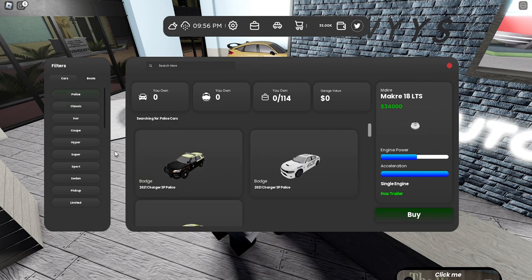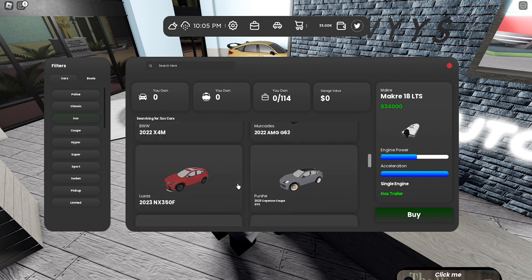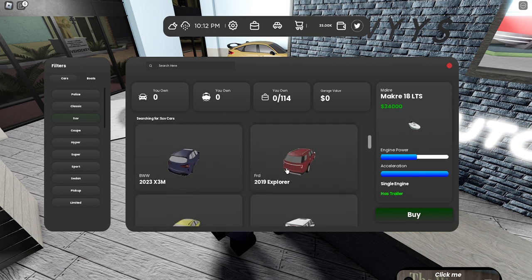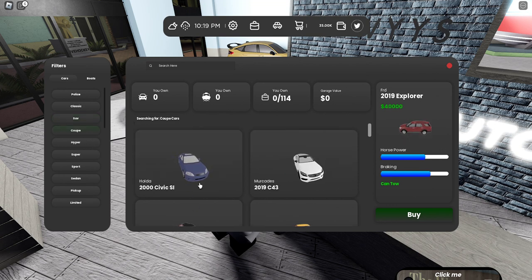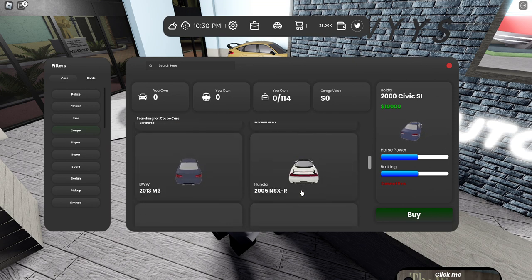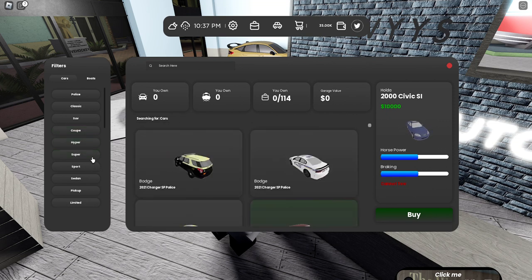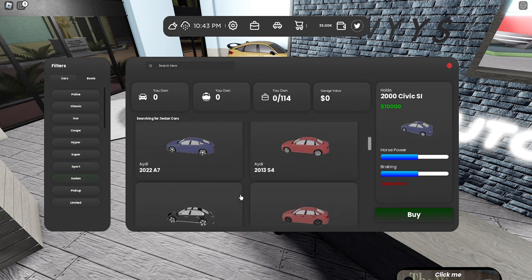In Classic we have this police car, but we need something simple. Looks like I have 35K. In the SUV section I can't afford anything. In the coupe section there's the Civic SI — it can tow and costs this much. I think I can afford the SI. Everything else I cannot afford. Hypercars, supercars, sport — can't afford them.